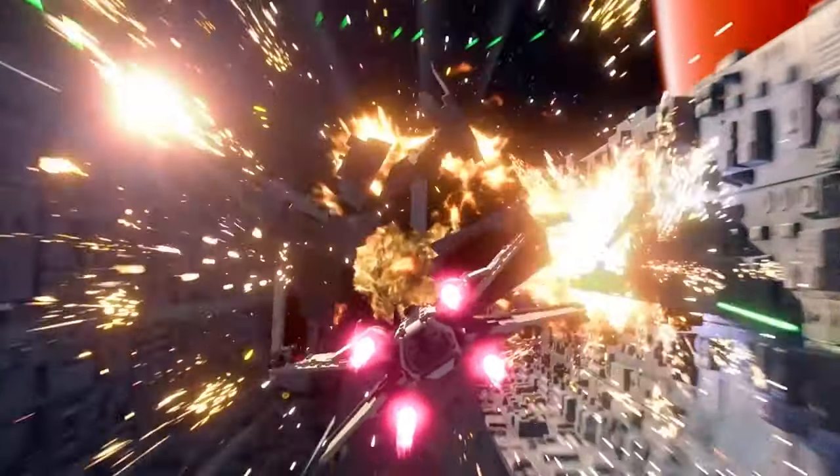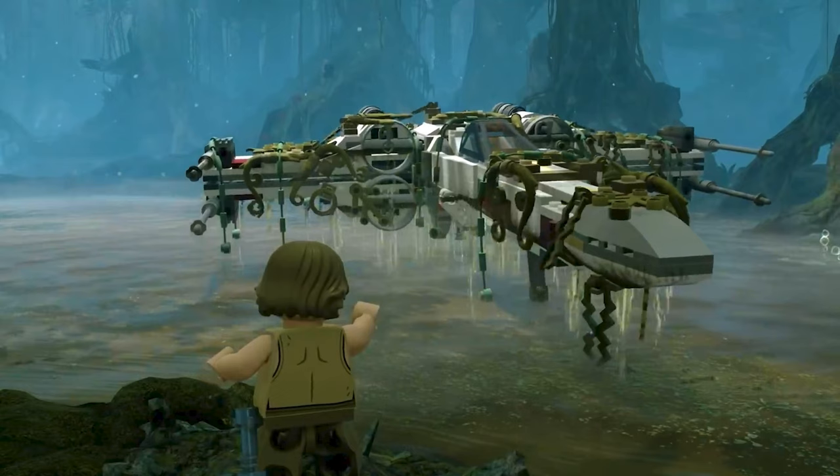Back on Dagobah, we have Luke using the Force to try pulling up the X-Wing — unable to do it and needing Yoda's help. One interesting detail: you can see Luke's lightsaber holstered on his left side. In previous games when you put your lightsaber away it would just disappear into the character, but here it looks like it physically stays on the minifigure. The lightsaber hilts don't look unique though — they appear to be generic, which is different from the Force Awakens game.